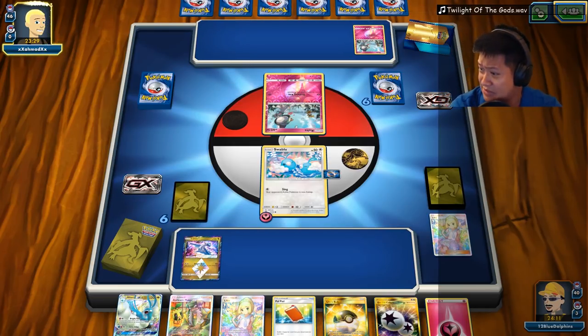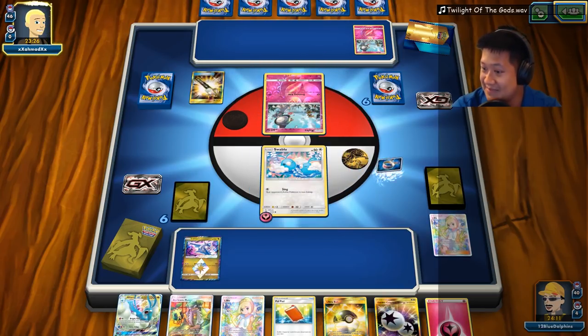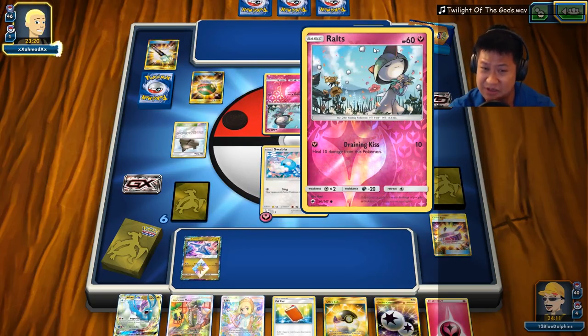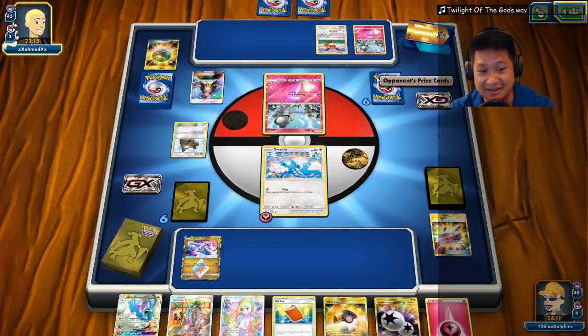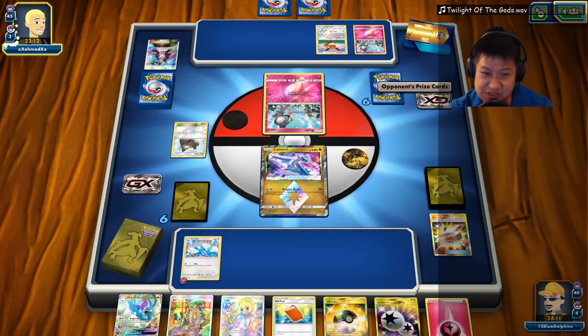Is this the same guy? We played a Zora Arc version last turn — he was able to... No, this is a different deck. Get a Guzma off — whatever. I don't have any draw supporters. Let's do this instead. So here's what we're gonna do. You got me with that Guzma. Let's Nest Ball — get them out of the deck, fill up the bench. Once your bench is filled, you don't need the Nest Balls.